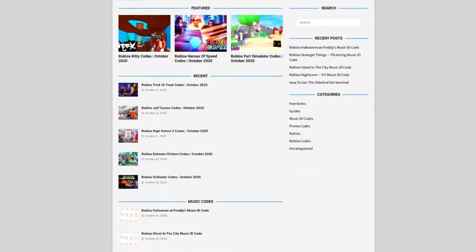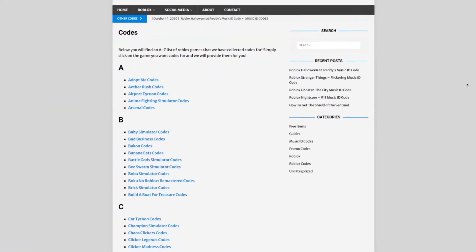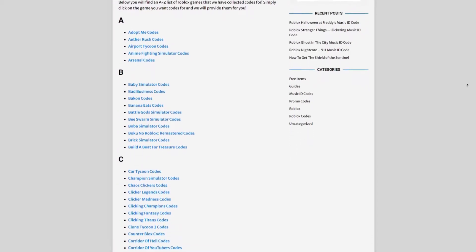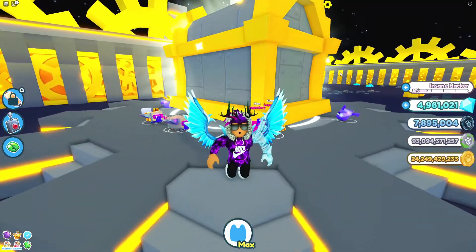But first, let me tell you about rblxcodes.com — that's my own Roblox code website where you can find game codes, music codes, and guides. There is tons of stuff in there. We cover codes for about 300 Roblox games, so if you need a code for a game, it will be there.